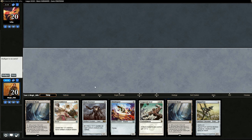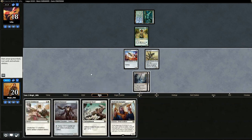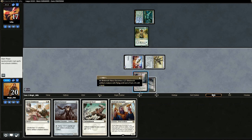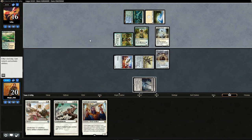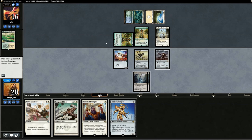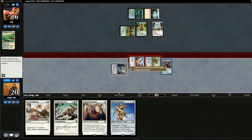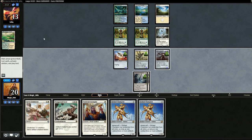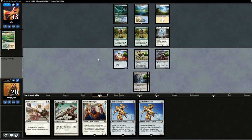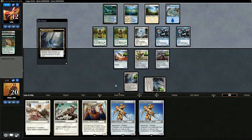Opening hand: two lands, no plains, but a sweet 0-1-2-3 curve. Drop two creatures, pass. Opponent plays Noble Hierarch — we pull Steel Overseer. Attack for one, drop Steel Overseer and pass. Looks like Bant — another Noble Hierarch and Selfless Spirit. Could be Bant Spirits — they might drop Collected Company next turn. Swing with our two guys, opponent doesn't block. We turn both Blinkmoths into creatures before damage, use Steel Overseer to pump — three damage gets through. Opponent at 13. Opponent taps out — Collected Company! Opponent grabs two Rattlechains. We use Steel Overseer at end of opponent's turn to pump our guys.